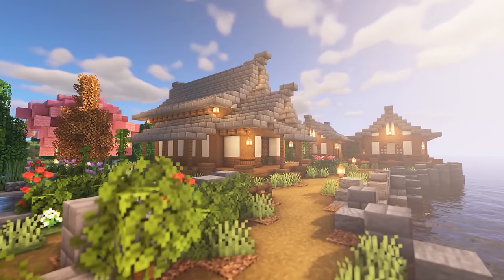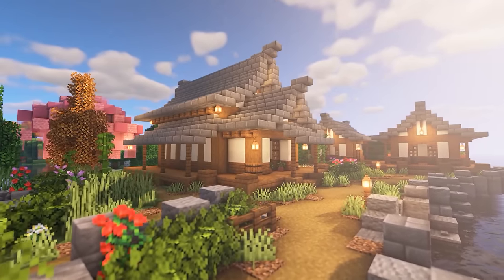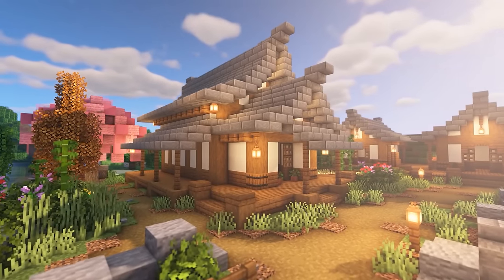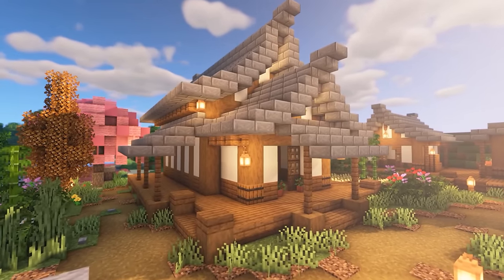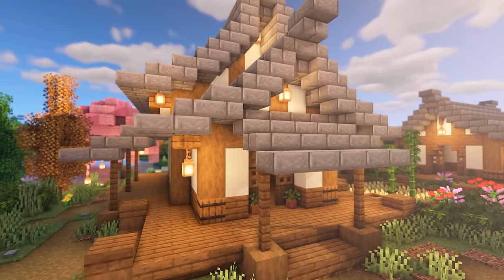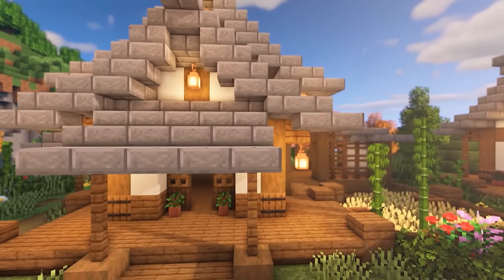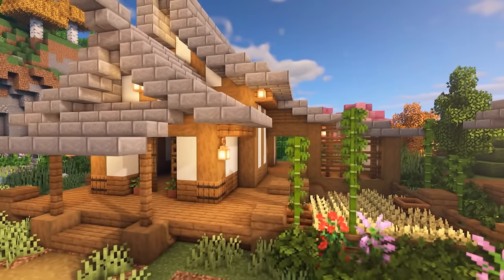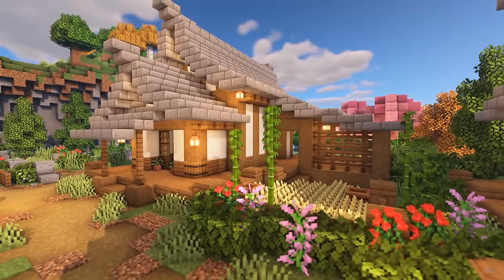Hey everyone, Blue here back with another Minecraft tutorial. Today we're back in our Japanese village with this little Japanese-style farmhouse. This is a really cool little build — you've got quite a bit of room inside, a little storage on the side, and a little garden at the front. I'm really inspired by Japanese builds at the moment, so I have a bunch planned. Let me know in the comments if you have build ideas. Let's go ahead and build this.